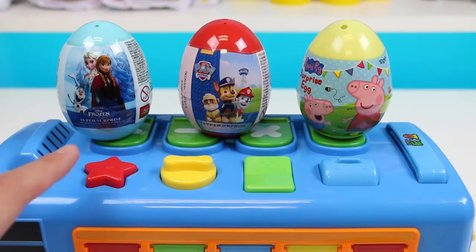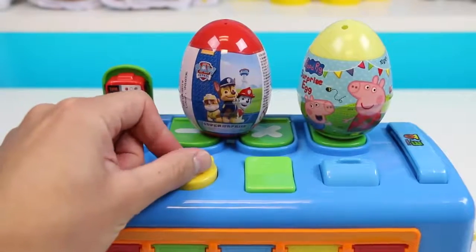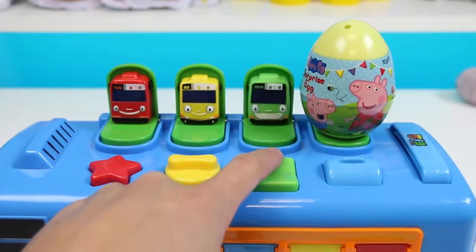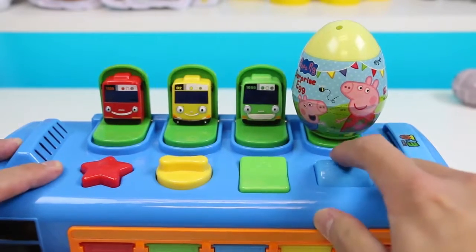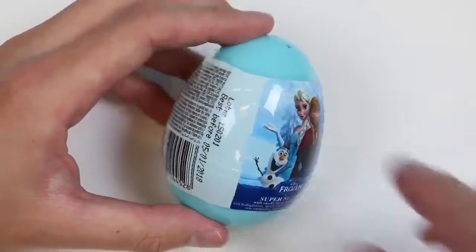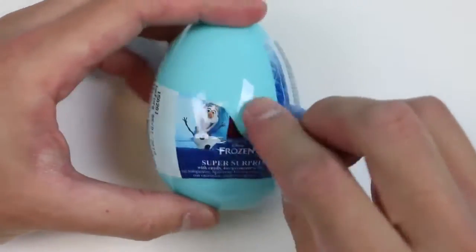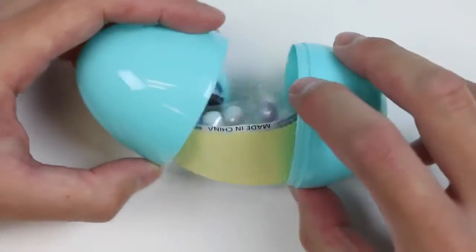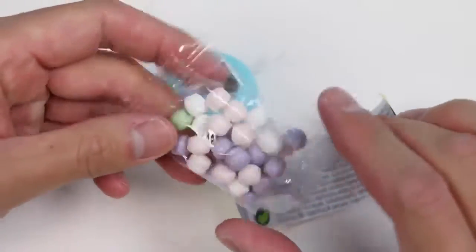Oh hey Tayo, we need some help getting those eggs down from your bus! Thanks Gani! Thanks for your help Lani! It's Rogi — Tayo's best friend and brother! And there's a mini version of Tayo! Now that we got the eggs down from Tayo's bus, let's start by checking out this Disney Frozen surprise egg! Here's some green, white, pink, and purple colored candy!